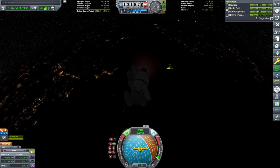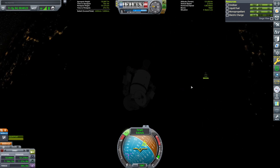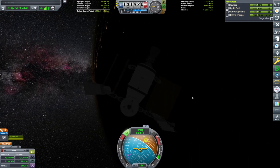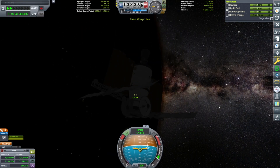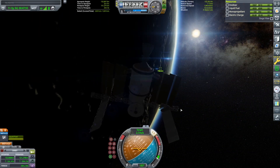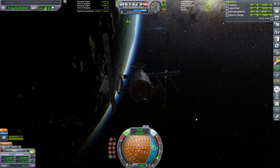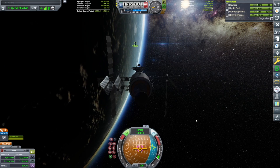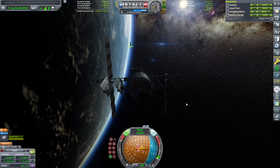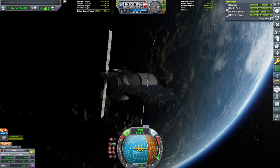Switching back to our final module: as we approach the space station we're going to turn around retrograde to slow our approach and burn gently with the shift key. We just work our way to a fairly close proximity and then extend our solar panel arrays. I'm going to fast forward us to the sunlight so we can see better. At 2.7 meters per second we can still point at the space station and burn a little bit. Now I'm using the RCS thrusters to move the prograde marker on our nav ball so it's directly facing the bullseye of the magenta target indicator, so that we're traveling directly at it.